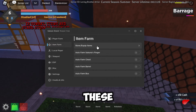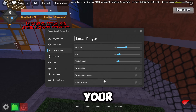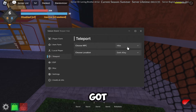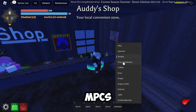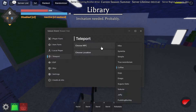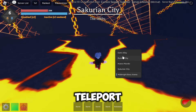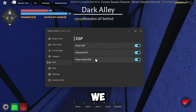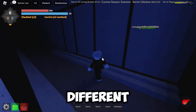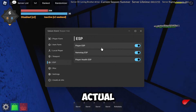We've got local player settings including FOB gravity, fly, walk speed, and various toggles. There are teleports where you can teleport to all the different NPCs, which is really nice, and locations you can teleport to as well. We've also got ESP which you can toggle on for all different players in the game, giving you their health, name tag, and player ESP.